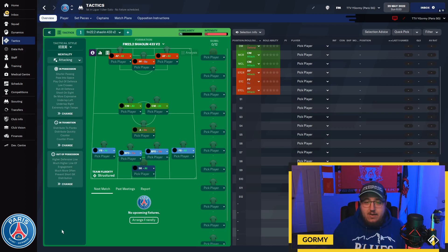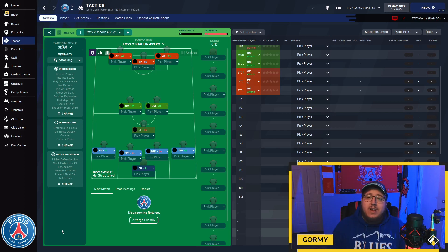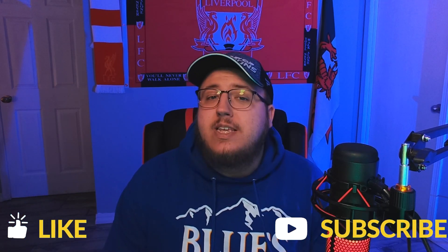The Shaolin 433 gets my stamp of approval as the best 4-3-3 I've ever tested — it's absolutely insane. Give all five tactics a go; they're all downloadable on the FM Base website via the link in the description. Especially give the Shaolin and the Jurgen Klopp 433 a try — both are excellent, but if you want goals galore, the Shaolin is the one. That wraps up the top five 4-3-3 tactics in FM22. If you enjoyed the video, please like, comment, and subscribe — it's 100% free. Until next time, have a good one!